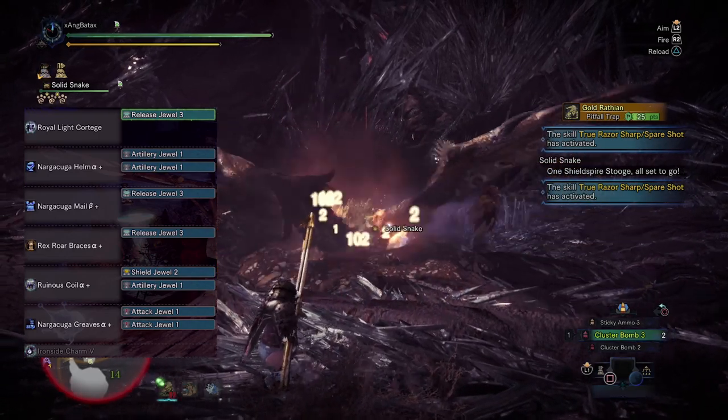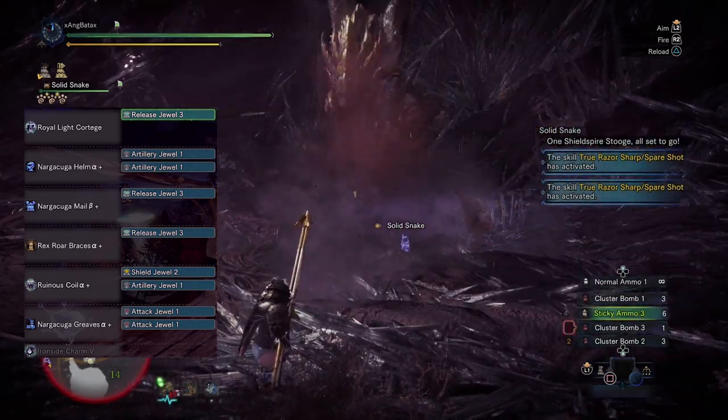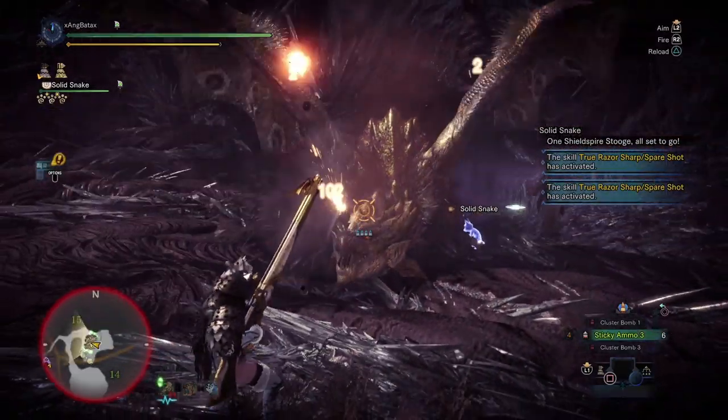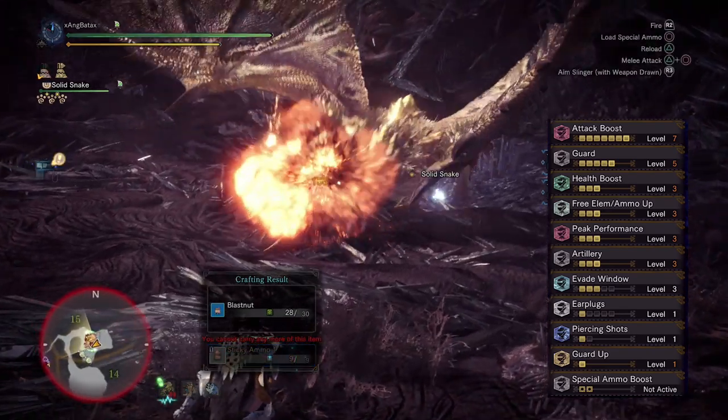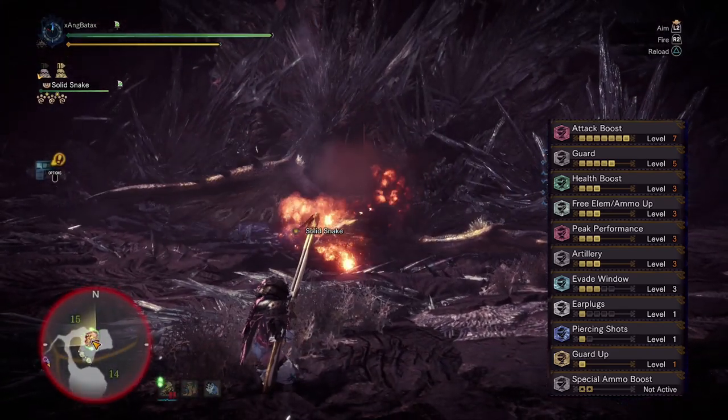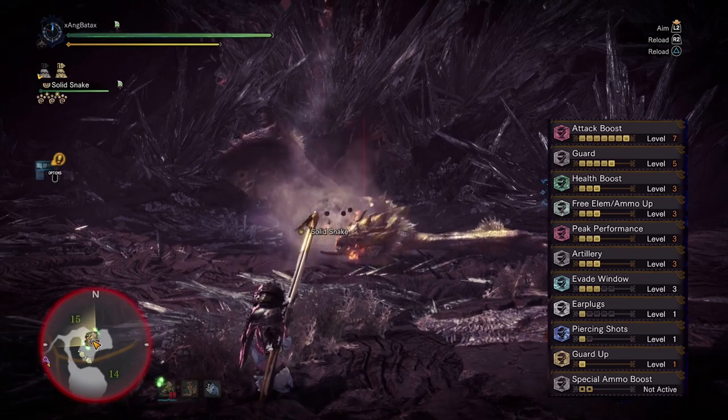Because you won't have sleep ammo and you'll have way lesser damage. So for this set, you'll get attack boost plus 7, guard 5, health boost level 3, free element level 3, peak performance level 3, artillery level 3, and guard up.